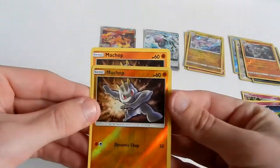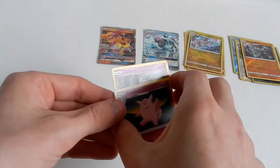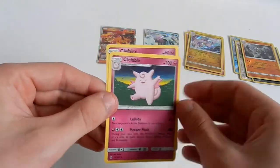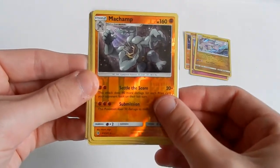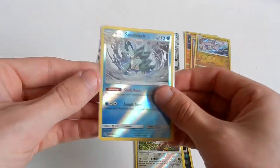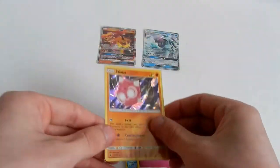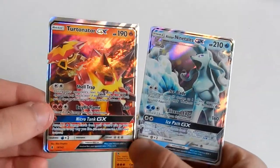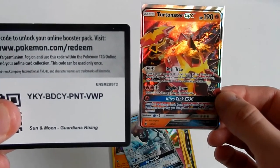To review the pulls: we got two Machops in one pack, one of which is the reverse. We got a Clefairy and Clefable evolution line in one pack — awesome. The reverse rares are Machop, Murkrow, Swellow, and Alolan Sandshrew. The holo rares are Gurdurr, Comfey, and Malamar. The GX pulls are Alolan Ninetales GX and Turtonator GX — which is off-center — which automatically makes it my favorite card of the opening. And there's an extra random code card as a bonus for you.